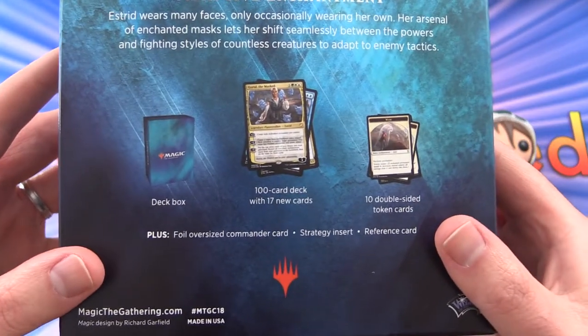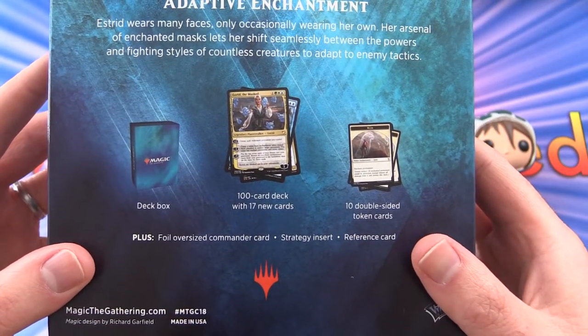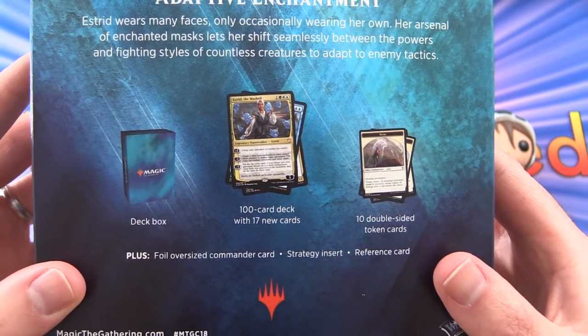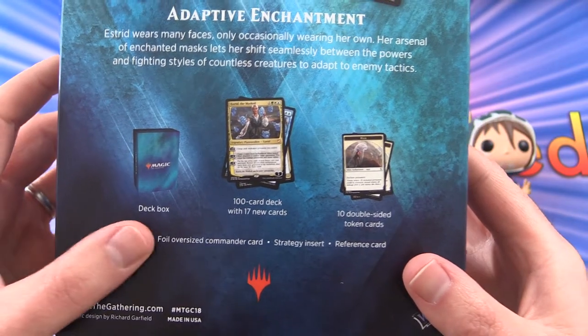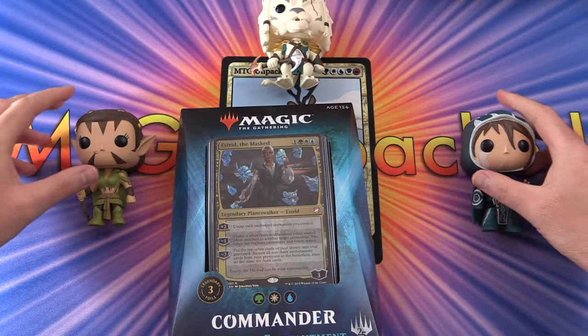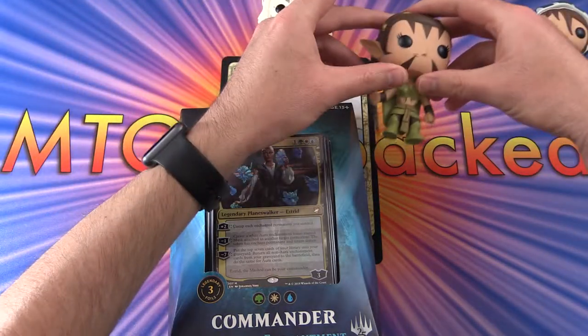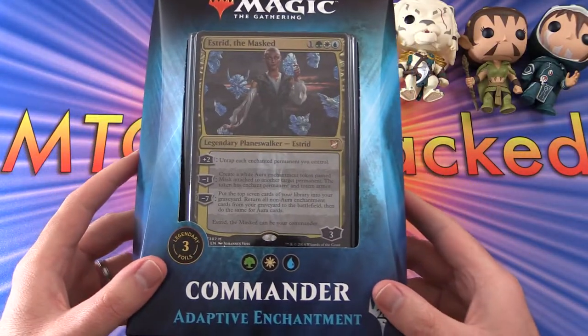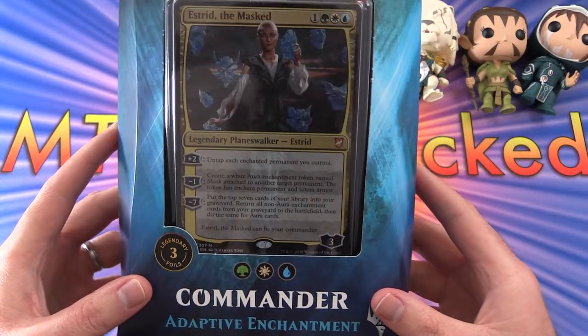So we get a deck box, a 100-card deck, and actually have 17 new cards here, 10 double-sided token cards, and of course the foil oversized card and some inserts. I have some Planeswalkers here to represent the colors. This is the Bant color combination — that's green, white, blue.